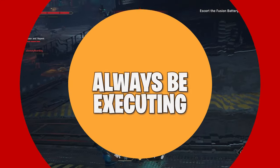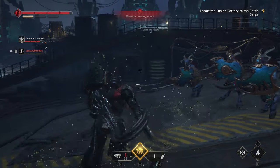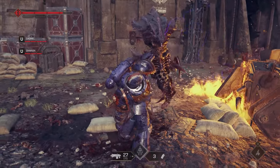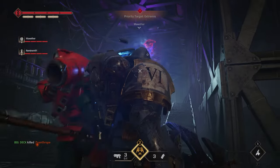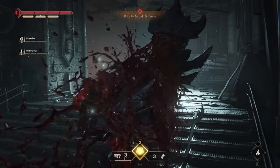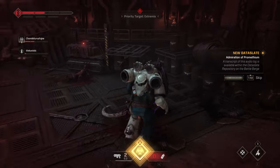Tip number two is only three letters: ABE, which stands for Always Be Executing. Executions are useful for multiple reasons. The main one is that that's the only way for you to restore your armor while in combat. Enemies will flash red when you are able to execute them, and you can activate your execution from a fairly large distance. Once you activate the animation, your character will run towards its target and won't stop until it performs the full animation.